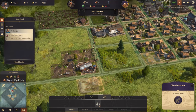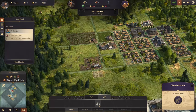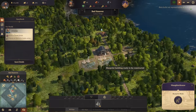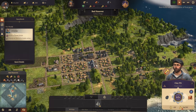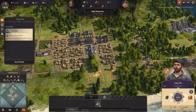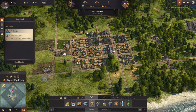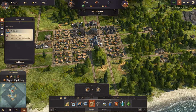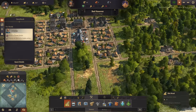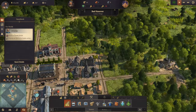The slaughterhouse was never built - that's why there's a shortage of sausages. We really need all this stuff built, and we need more workers. We need to increase the population even more than we currently have.